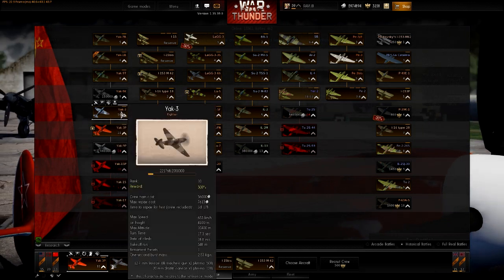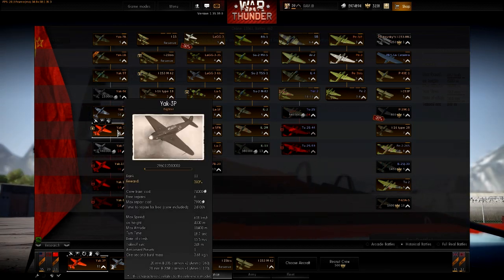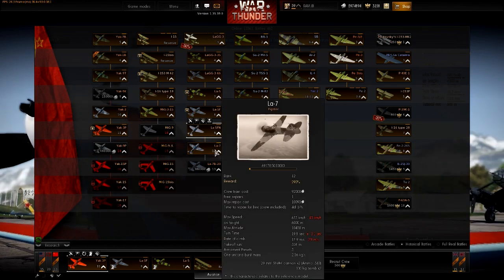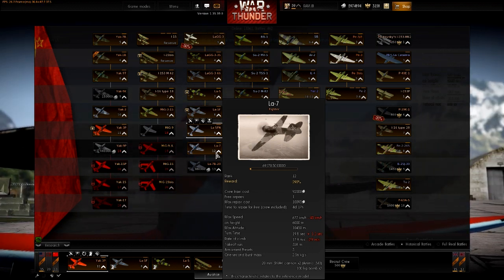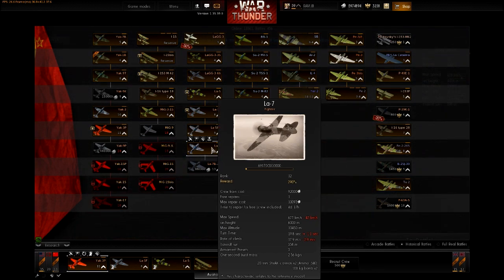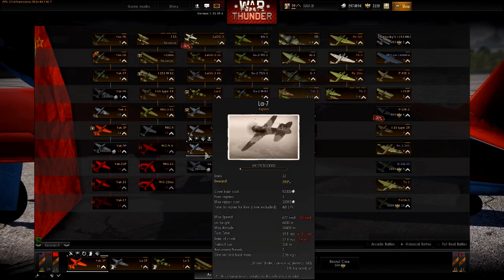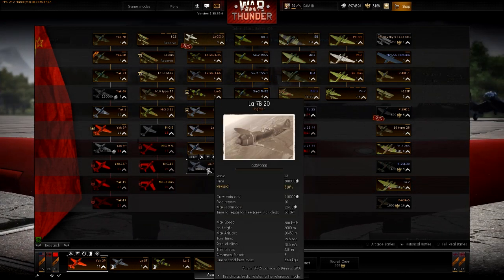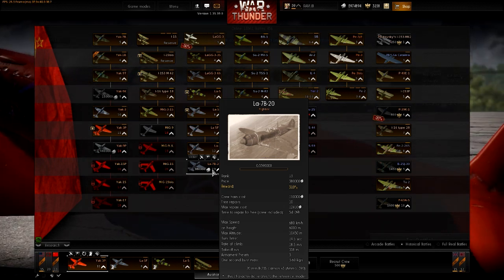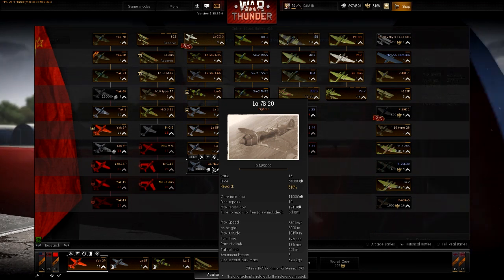At level 11 the Yak-9P is a Yak-3 with three 20mm cannons - do I need to say more? The La-7, which I covered in a previous analysis, is the La-5FN on steroids. At level 12 you start going against planes like the Bf 109 G10. The La-7B-20 is basically the same as the La-7 but with three 20mm cannons instead of two, giving monster centerline firepower that rips things apart really quickly.